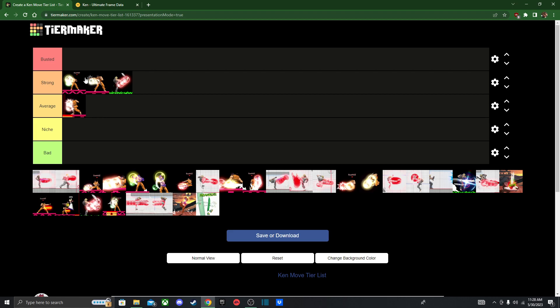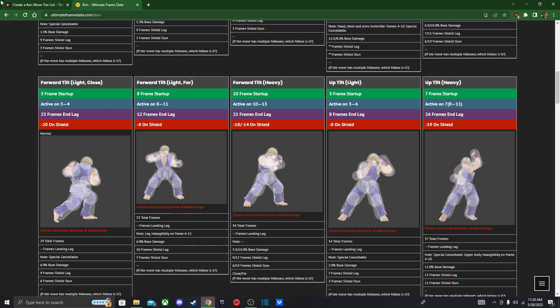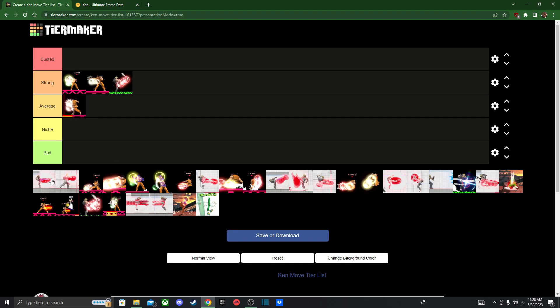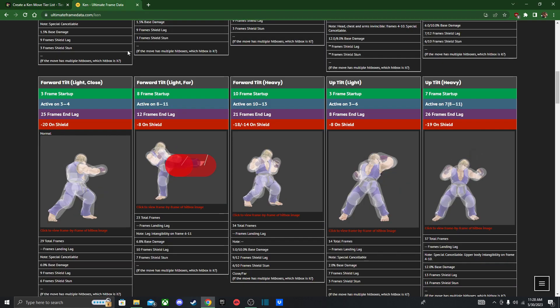Far F-Tilt — it has leg intangibility, so I guess it can be good for keeping opponents away. I'll just put it on average, nothing special.